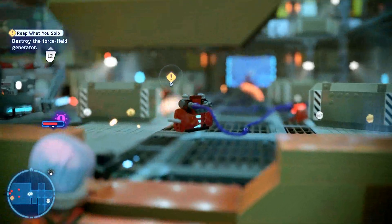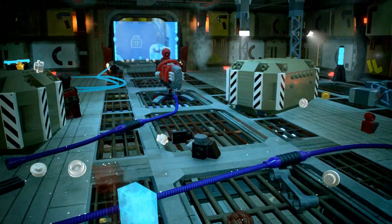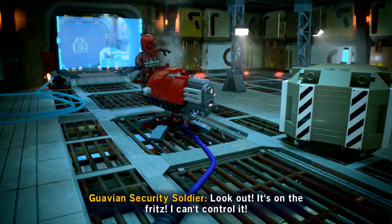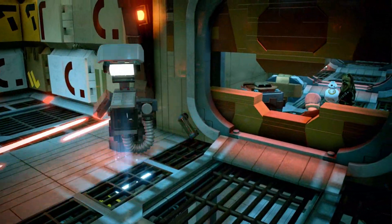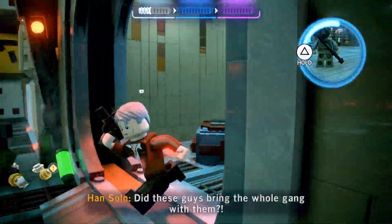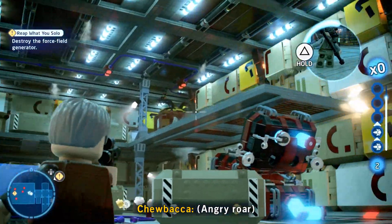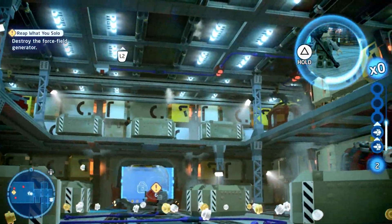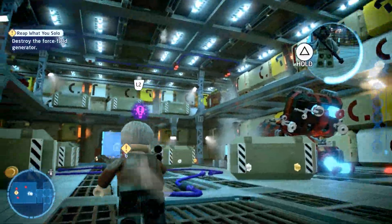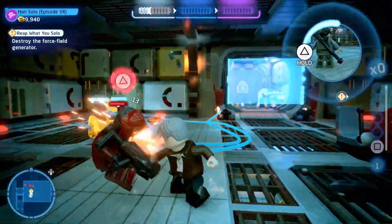We'll use our scoundrel one more time to line up the generator and it takes out quite a few of the guys in the room, stunning the gun as well. It goes a bit on the fritz and takes out the control panel. It actually opens the door. There's another scoundrel point, and one on top of a box — I tried to get it several times but the angle was awkward, so not a big deal.